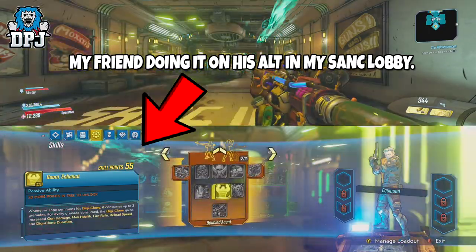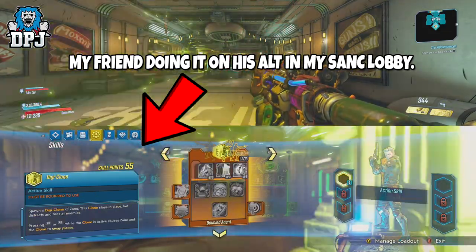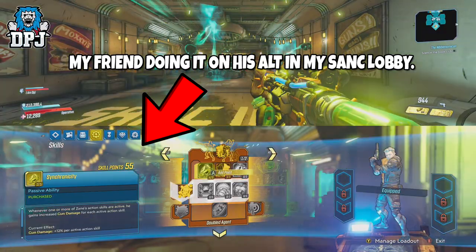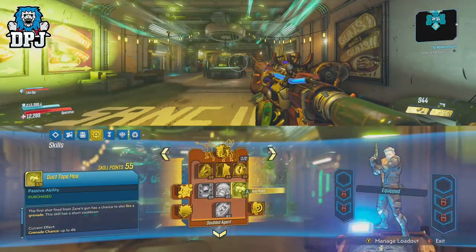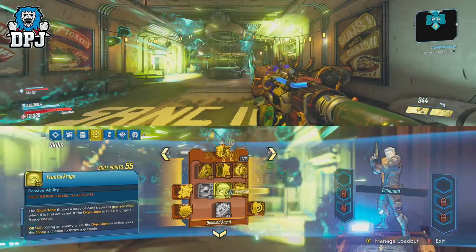When you get it working, spam those points until you can't spam anymore — sometimes it stops at 58, sometimes it doesn't. Spam them until you can't spam no more, then quickly quit out. I suggest spamming your bumpers and then quitting out fast. When you load back up into your own sanctuary, you'll notice you have points spent but you'll still have points to spend.